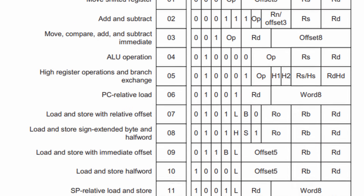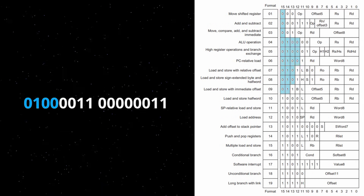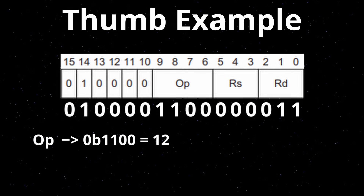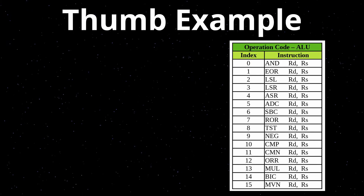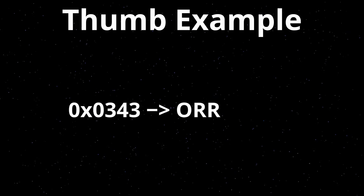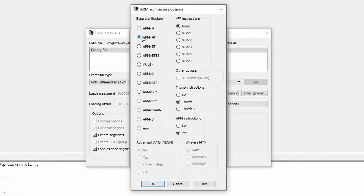We need a table that contains the structure of all possible instructions. With it we can figure out what format our instruction has by comparing our binary number to the table — for example, showing this is an ALU operation. With this format we can figure out the operation code and what registers are used: register 0 and 3, with operation code 12. From a separate table, operation code 12 is an OR instruction, so this instruction does an OR operation with registers 0 and 3. Like this you can convert the entire ROM into a more readable form, and luckily there are tools that can do this for us.